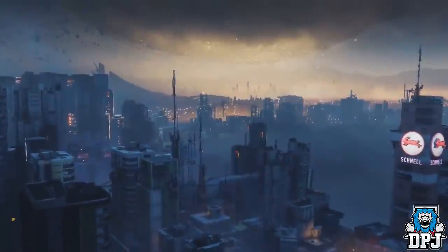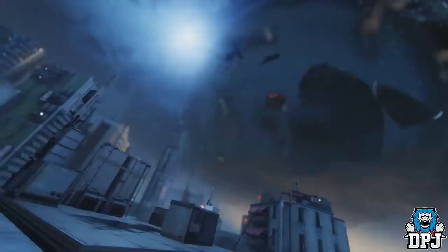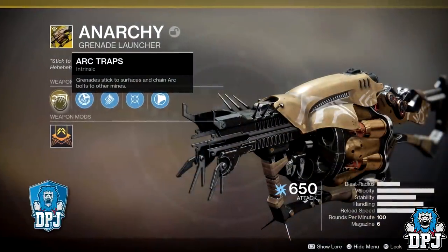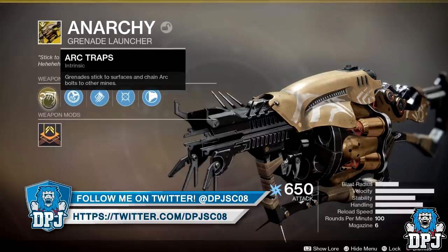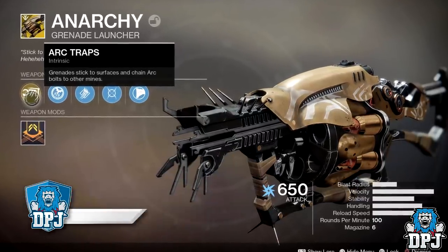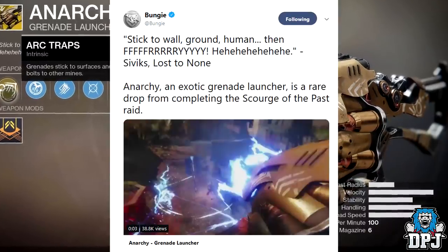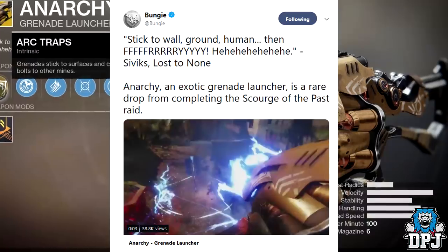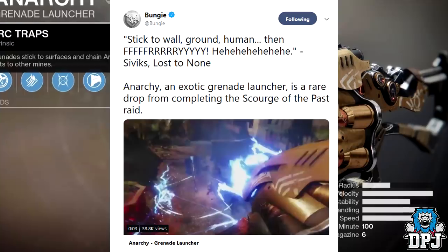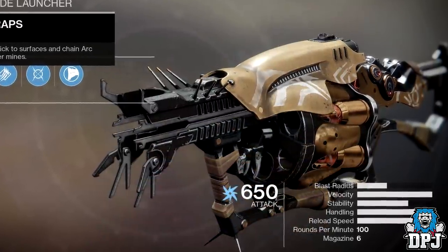The raid dropped earlier — the Scourge of the Past on the EDZ, the new raid for the Black Armory DLC. It's been confirmed now that the Anarchy Grenade Launcher, that fallen-themed beast which shoots mines that chain together and absolutely melt enemies, is the raid exotic. Bungie stated this on Twitter: Anarchy, an exotic grenade launcher, is a rare drop from completing the Scourge of the Past raid.